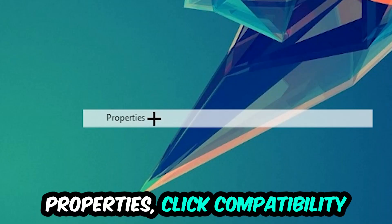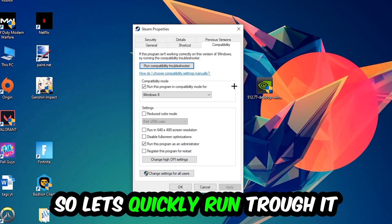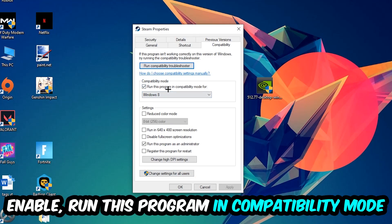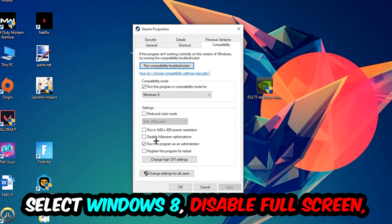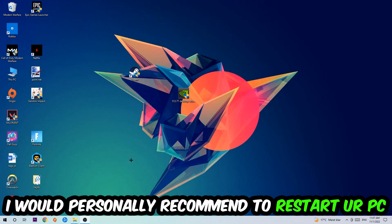Go to the very bottom where it says Properties, click into Compatibility, and copy these settings: enable Run this program in compatibility mode and select Windows 8, disable full-screen optimizations, and enable Run this program as an administrator. Hit Apply and OK.